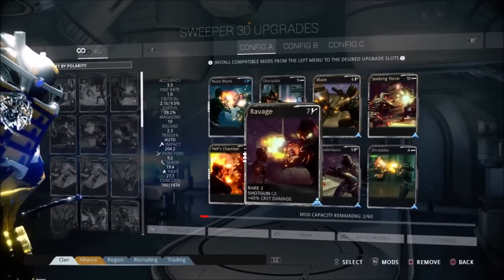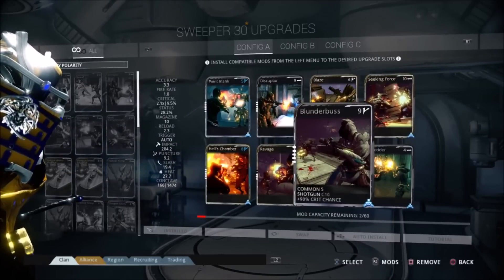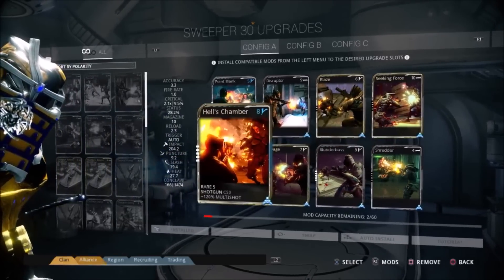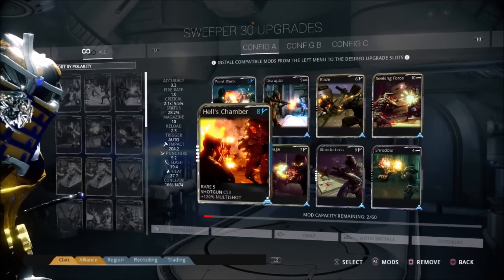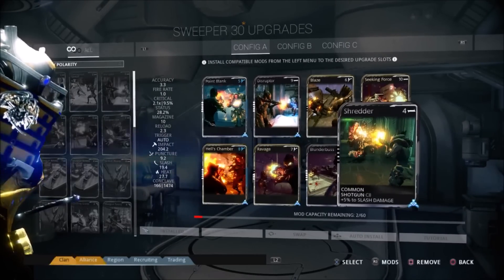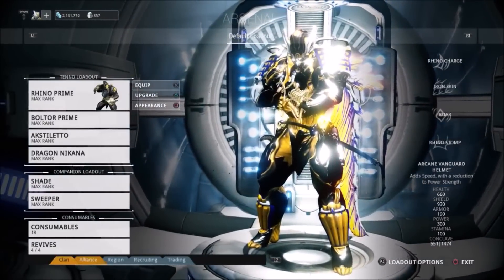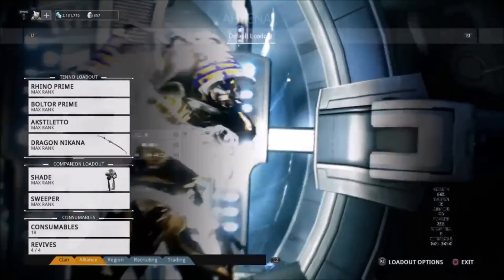The Sweeper — I still need to work on it more — has Point Blank, Shot Disruptor, Blaze, and Seeking Force. I've read that crit damage and crit chance don't work with sentinel weapons, but I put them on there anyway since I have spare points. Hell's Chamber gives 120% multi-shot, which is beautiful, and Shredder rounds it out. I may not be 100% fully modded out just yet, but I've completed all the planets and I can pretty much solo anything in the game with this build.